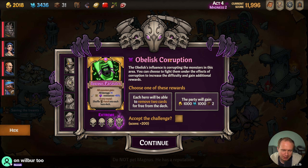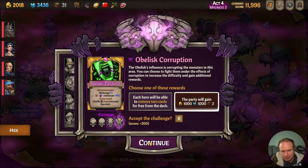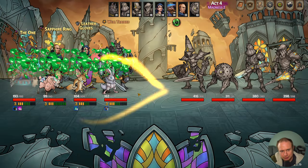Noxious Parasites — every round, shuffle a Hatch into the hero's deck. That just summons a spider, right? We'd be doing it for cash. I think we do okay with this — I don't think there's any problem with taking this one. It hurts our draw a little bit but I think we can handle it.